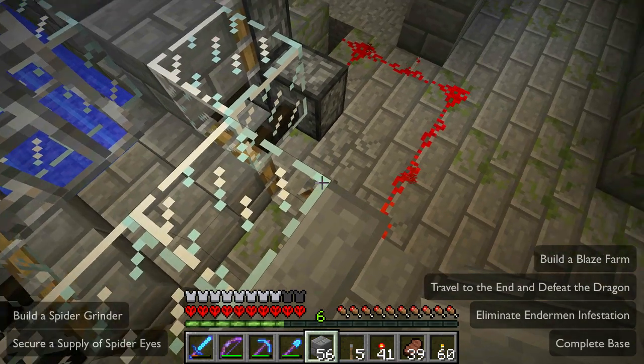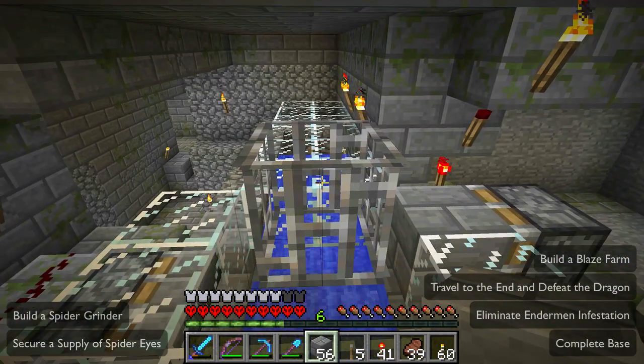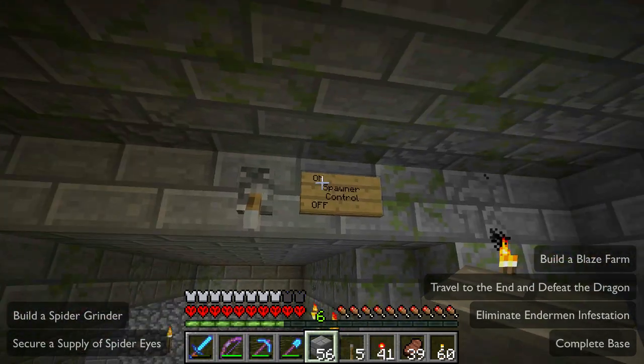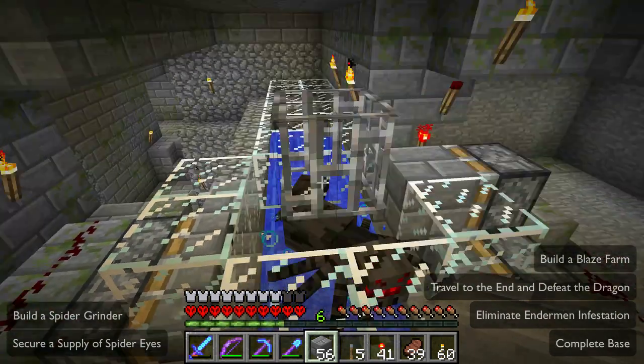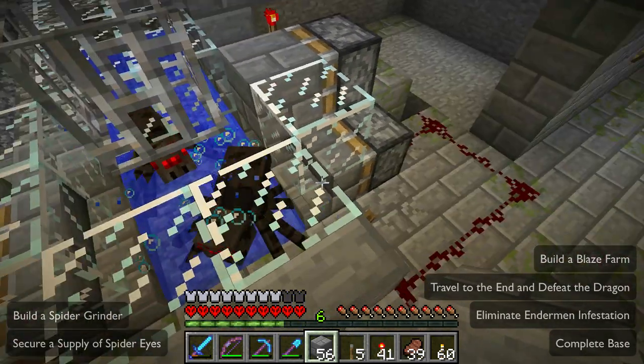If I come up here and throw this switch, that'll spawn some spiders — normally that will be left on. Spawner control on. There's our first little customer. Here comes someone else — good, we get two of them. Now when there's a lot of spiders they'll all get pushed up in here, but at the moment we just have these two.